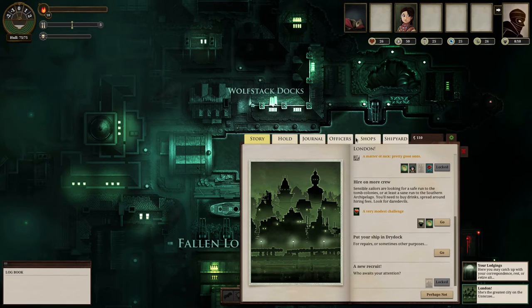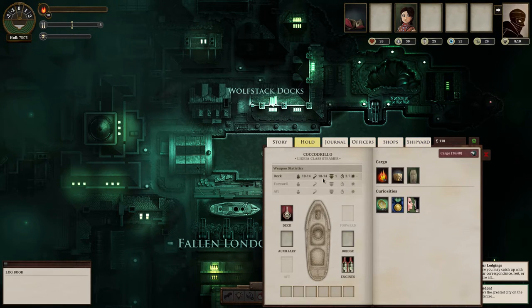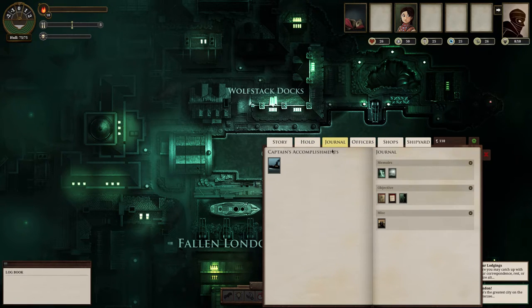You can also put your ship in the dry dock for repairs and hire more crew. There are different tabs to switch between different things. The hold is where you can change your weapons and engines and stuff like that. You also have your curiosities — those are the cards I was talking about. You do have limited fuel and supplies. Supplies are used to repair your boat and also feed the crew. If your ship health goes below 50%, you'll have to put it in the dry dock to repair it.